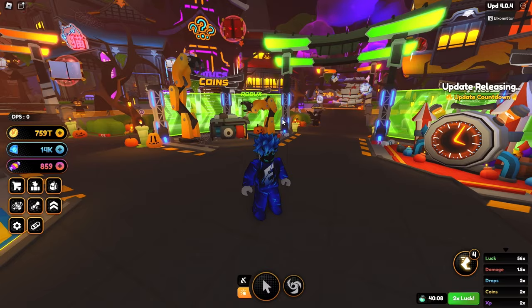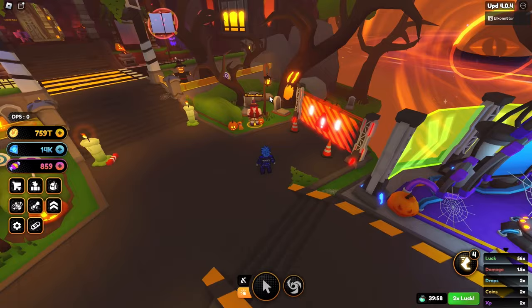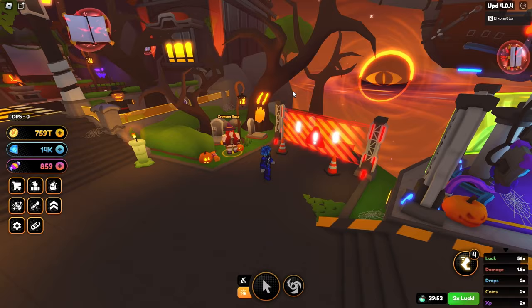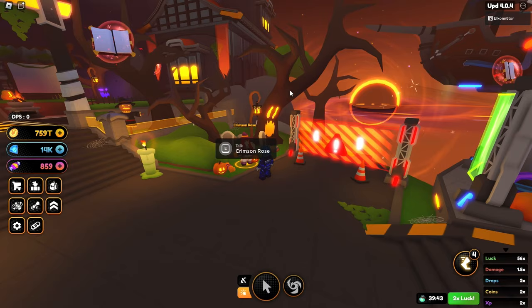The first thing we got to do is start the quest. To start the quest, teleport to Champion City. Once you teleport to Champion City, take a right from the main area to where you see the raid sign, then head over to this little corner here. You're going to find a character called Crimson Rose — talk to her, accept the quest, and you'll get the quest called Witch Hunt, where you have to find all five jack-o'-lanterns.